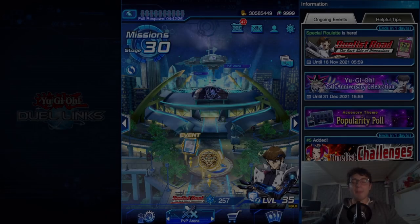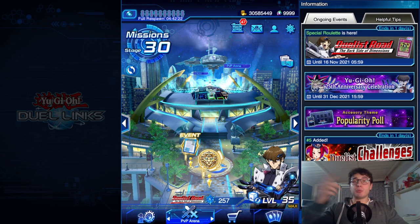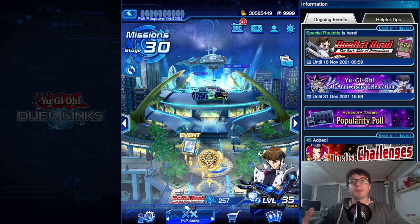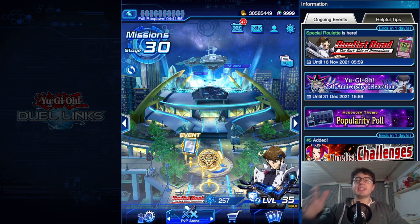Hello guys, it's Pap from Pap back at it again. Today we are here with Seto Kaiba because we've got this new skill from the DSOD event, Memories of a Pharaoh: Obelisk Determinator, a real anime skill that I had to try, and the result is pretty nice. I had a lot of fun in the King of Games rank, role playing as Seto Kaiba.